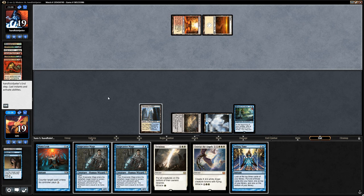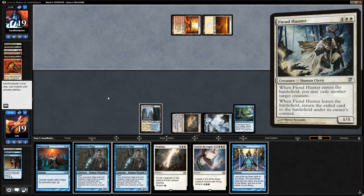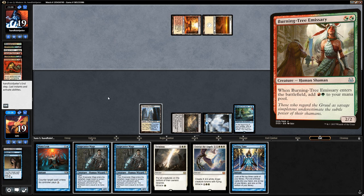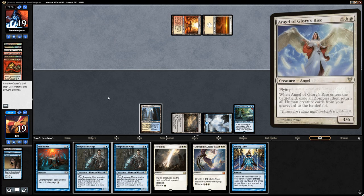The way this used to work: the opponent mills a bunch of humans into their graveyard, then casts Unburial Rites to reanimate Angel of Glory's Rise, returning all sorts of humans into play. Among those is a Fiend Hunter which can exile the Angel. They also need an Undercity Informer as a sacrifice outlet and win condition. They need mana generation like Burning Tree Emissary — then they can use that mana to activate the Informer to sacrifice Burning Tree and the Fiend Hunter, which has Angel of Glory's Rise underneath. The Angel triggers again returning both, making more mana, creating an infinite loop of Undercity Informer triggers to mill out the opponent.